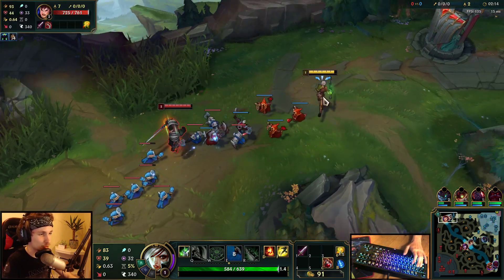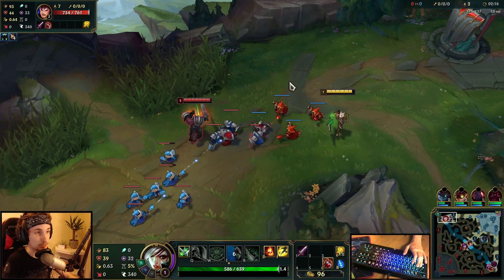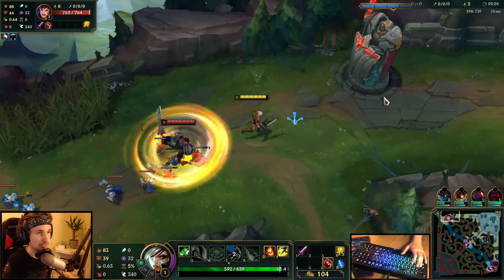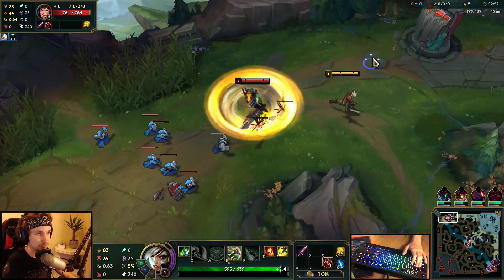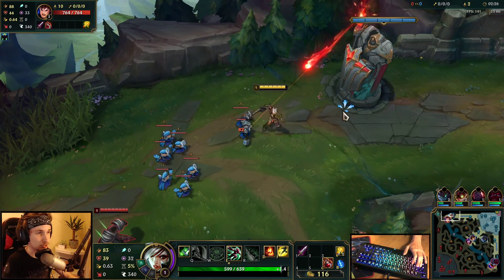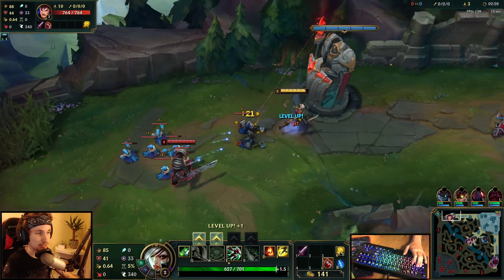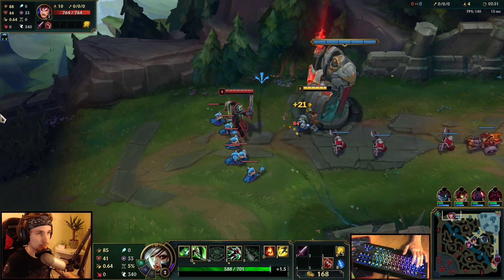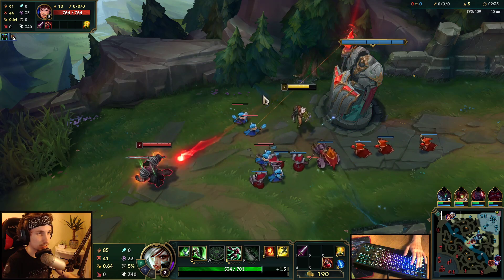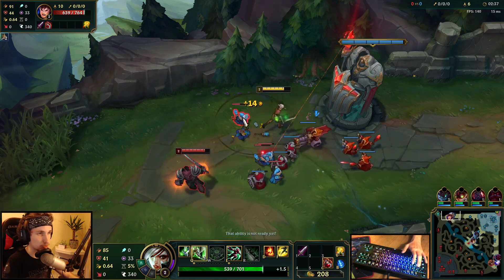Every single time that Garen is going to engage on you, he's being forced to use his Q — otherwise he's not able to engage you that easily. You can actually shield the Garen Q and you can win this matchup pretty easily by doing that. He always engages with his Q, and you got a free auto attack there.